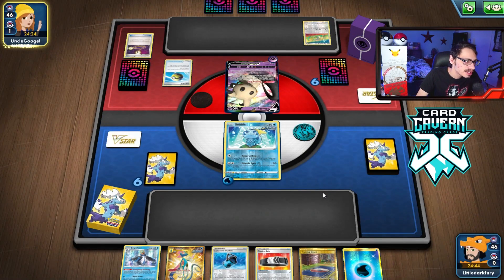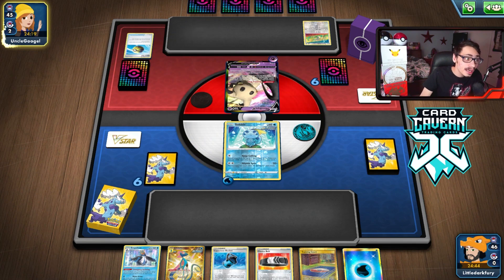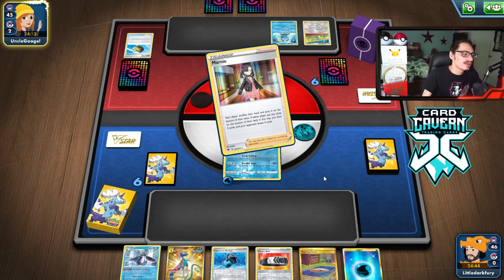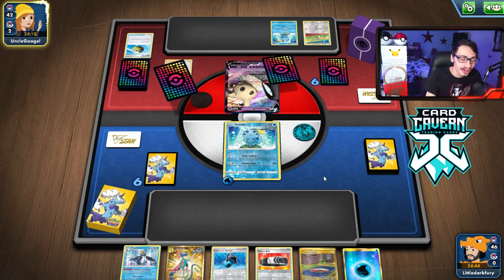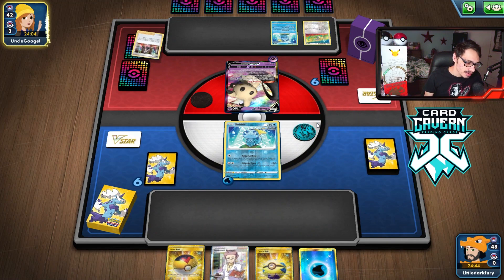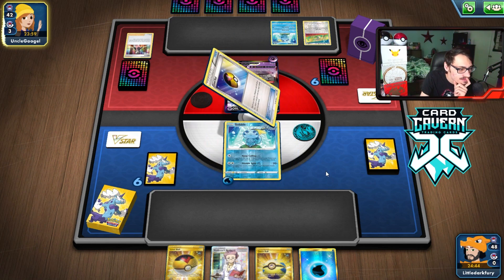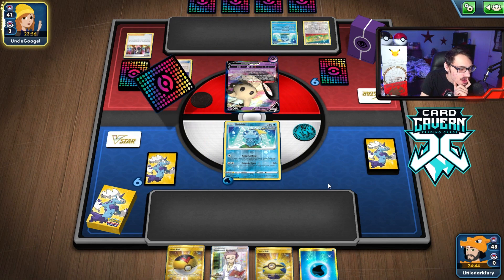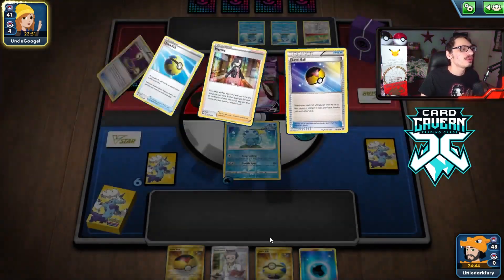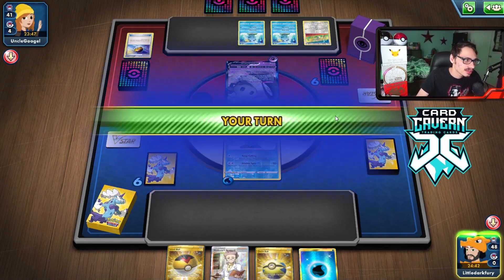They might be playing Inteleon, which is also pretty bad for us. Quick Shooting is not good for my setup. I can go Empoleon here and knock out that Sobble — Marnie, let's go. If we can draw well enough we could try to KO the Sobble. I have to go Ultra Ball though — yeah, I do have the Empoleon. They got two Sobbles though. I'll still knock one out. They still have to find an energy.